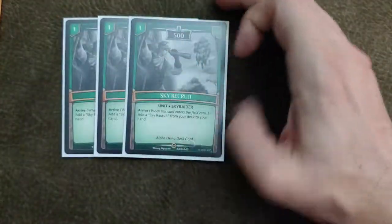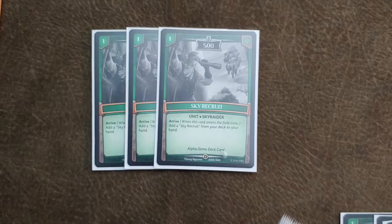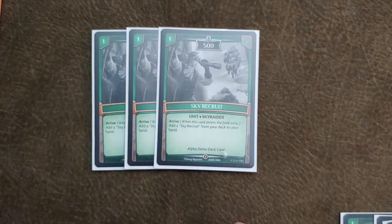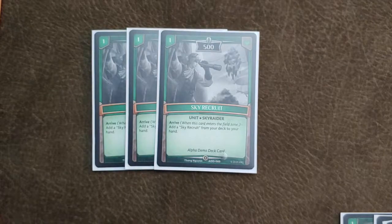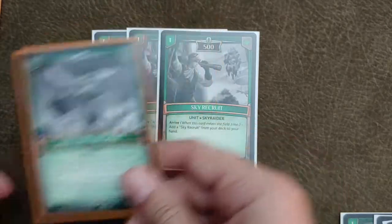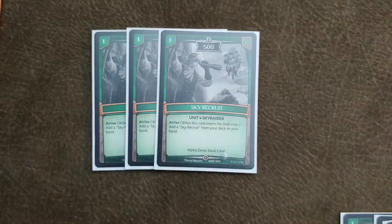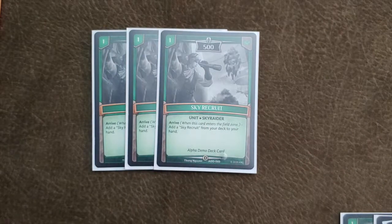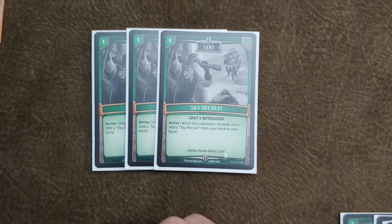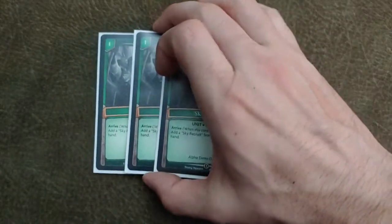Our next one drop is Sky Recruit — we play three of these as well. Basically, whenever you play Sky Recruit, you grab another one from your deck. This deck has some cost associated with it, primarily with Kite, pitching a card to return a card from your field to your hand. It also serves as fodder for Iotin. Good one drop.